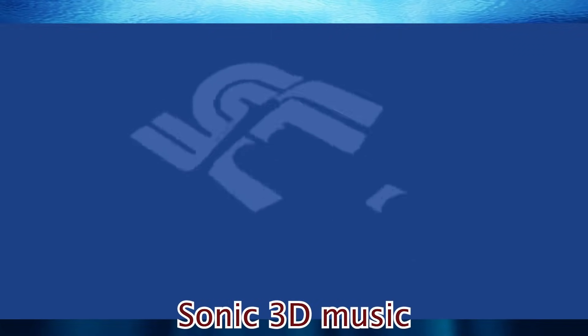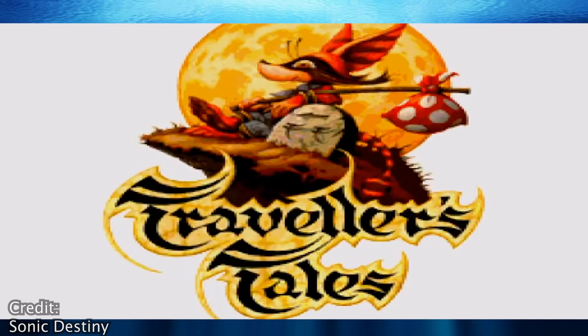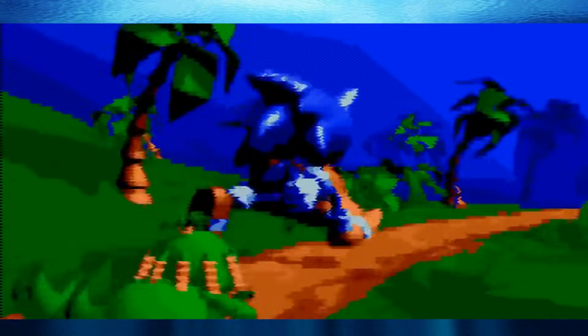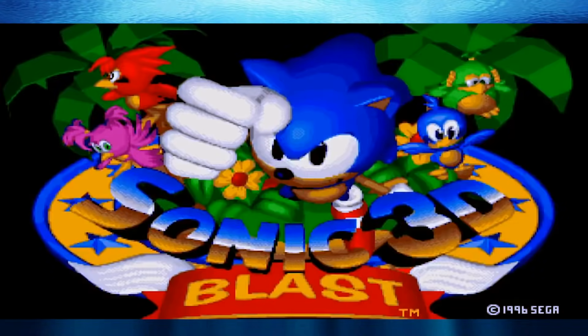Sonic 3D Music: Jun Senue, Sonic Adventure's composer, previously worked on Sonic 3D for the Sega Genesis, and repurposed a few Sonic 3D tracks. Windy Valley, for example, uses the music from Green Grove Zone Act 1. A portion of Twinkle Park sounds like Panic Puppet Zone Act 1. And Emerald Coast bears a bit of a resemblance to Spring Stadium 2.